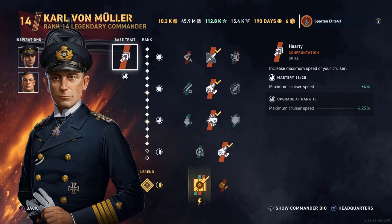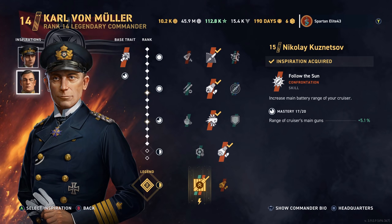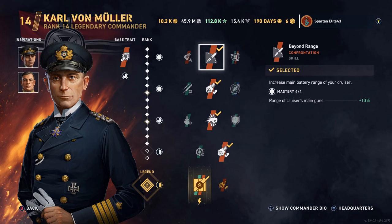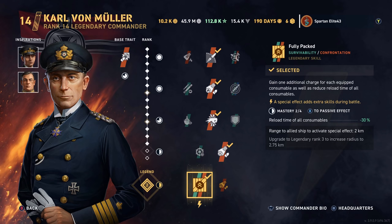We are using Carl von Muller with Francesco Mimbelli and Nikolai Kuznetsov as our inspirations. We have Beyond Range, Igniter, Punch Through, and Fixated as our perks with the legendary perk Fully Packed.